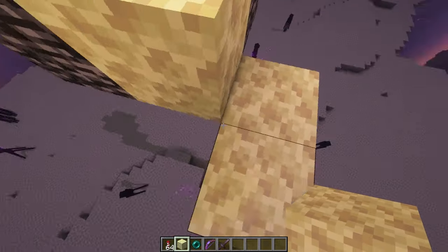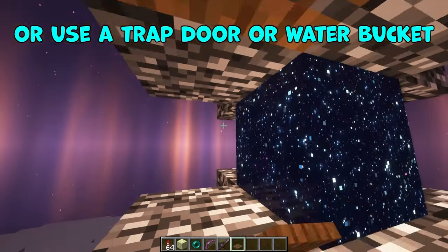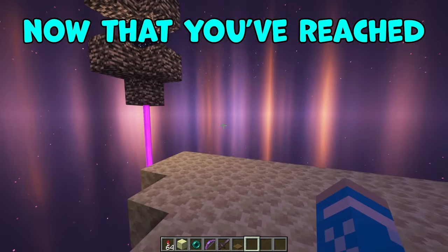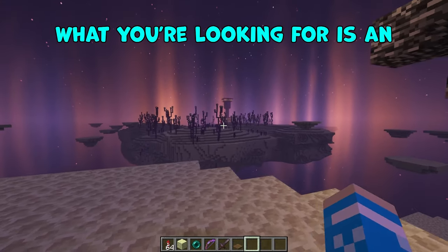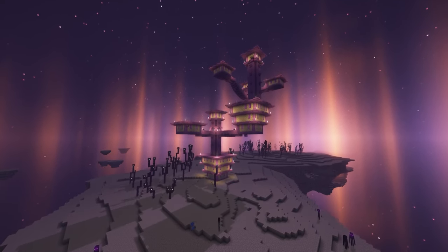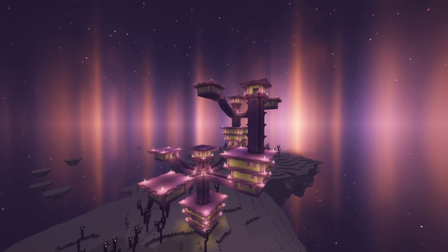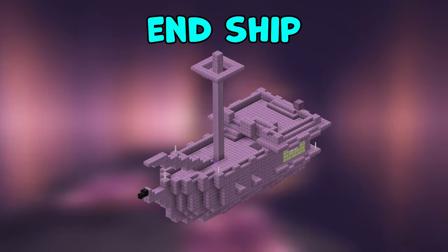You can always re-enter the main end portal whenever you want to get straight back here. Once you're ready, either throw a pearl through the portal or use a trapdoor or water bucket to enable swim mode and get yourself through. Now that you've reached the outer end islands, I suggest turning up your render distance to load in more chunks around you. What you're looking for is an end city — large endstone and purpur buildings that contain some pretty good loot.